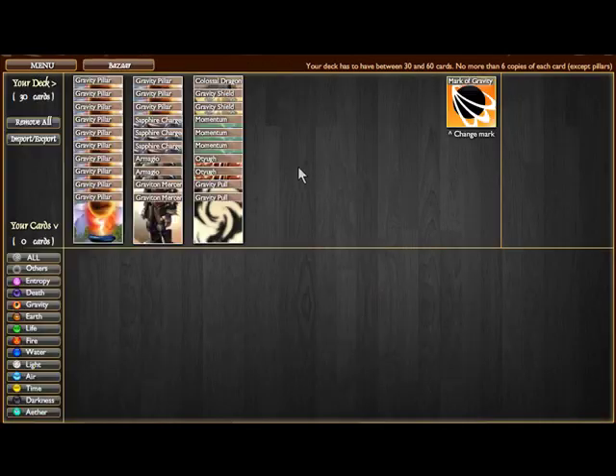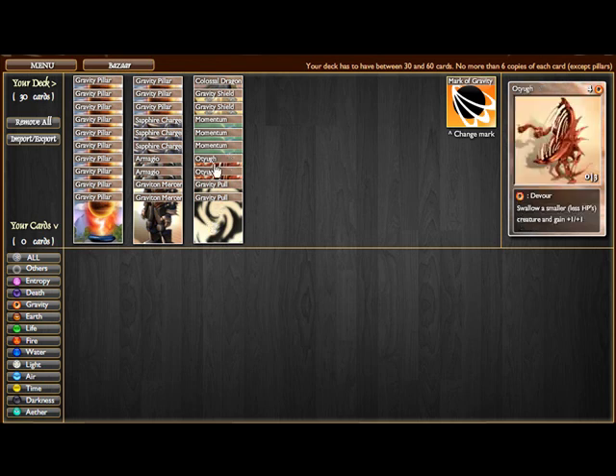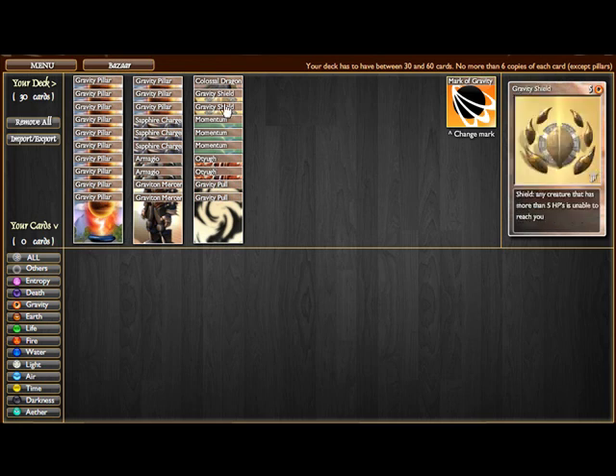Right off the bat, before we even do any quests or accept any rewards or even battle an AI, you have a competent gravity deck. It can be customized any way you want — gravity pulls, where your creatures can attack another creature, it's great creature control. You can add more of those, you can add more OTUGs, more momentum, and more gravity shields.